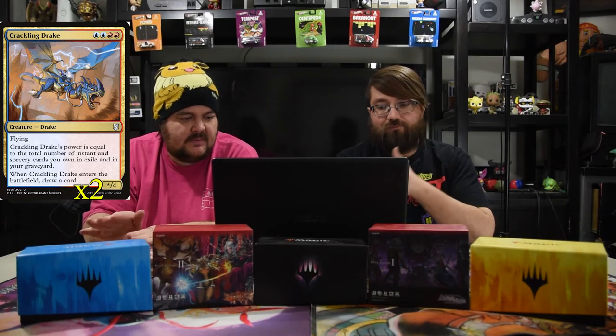Next up is the Crackling Drake. It is two blue and two red for a *x*/4 with flying. Its power is equal to the number of instant and sorcery cards you own in exile and in your graveyard, and when he enters the battlefield you draw a card. So far almost every card draws a card — he's just your powerhouse. We do have some spells in there to help this guy out but you're just drawing cards.